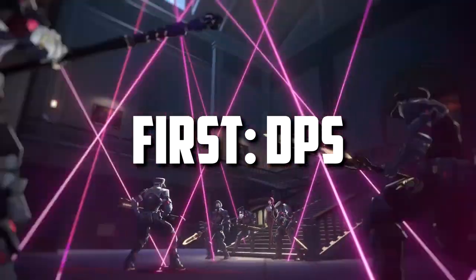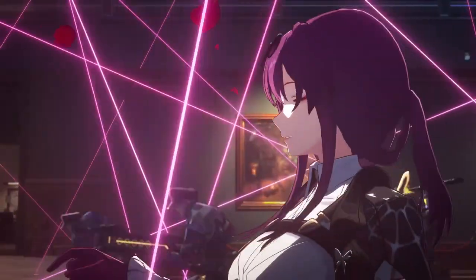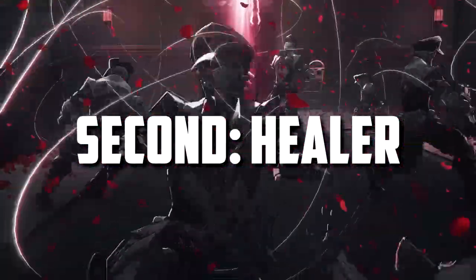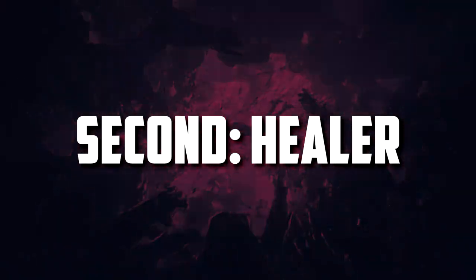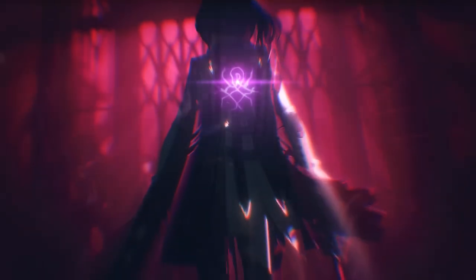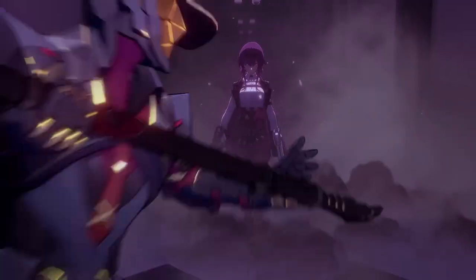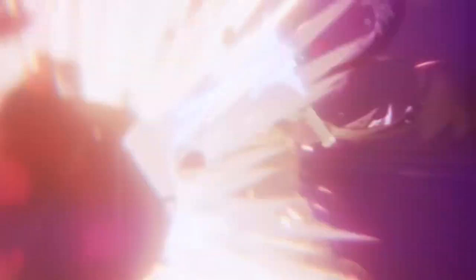The main way to build a team is firstly having a DPS character — damage per second. This can be a range of characters that deal reliable damage when using their skills. Secondly, having a healer. I picked this as the second most important because you want to be alive during most of your battle, and you won't be doing a lot without one. You definitely need someone to keep your units alive.